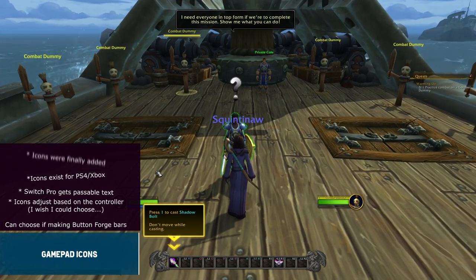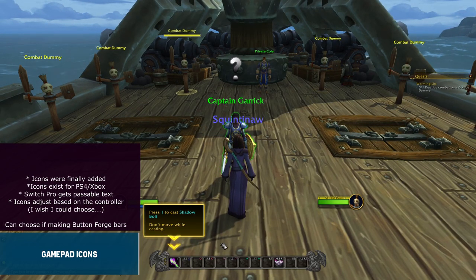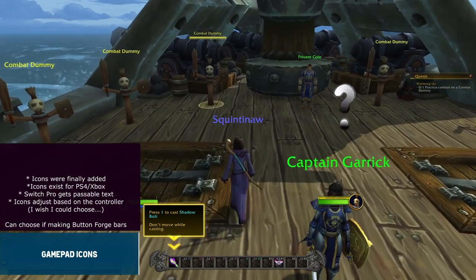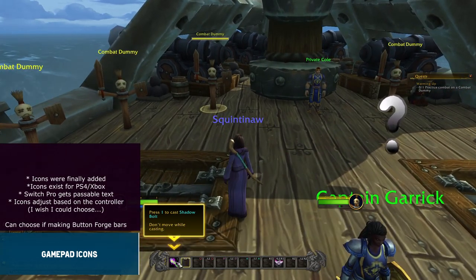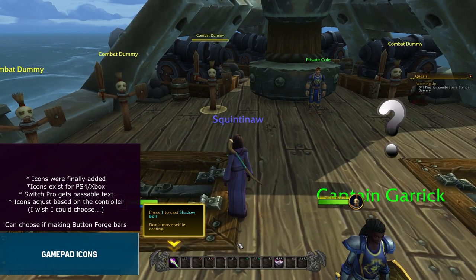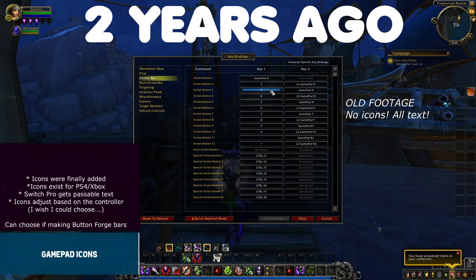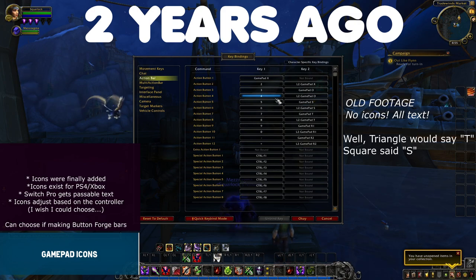When turning it on for the first time, it will include some default bindings. Let's talk about the icons. I'm so happy they added them. I did try the controller support when it came out two years ago and there were not any gamepad icons then, surprisingly. The triangle button would literally just say 'triangle,' square would say 'square.' It was horrendous, and I did make a review back then if you're interested.